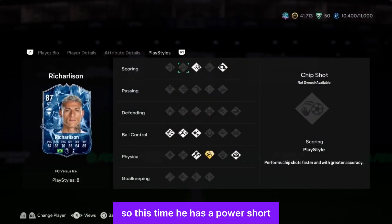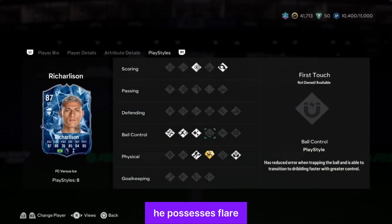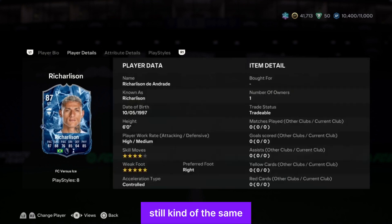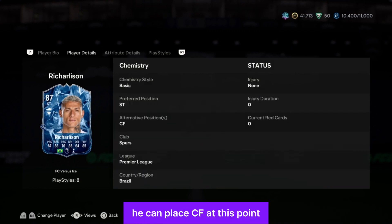The Ice Richarlison has power shot, power header, flare, rapid, technical, trivela, acrobatic, and aerial — still kind of the same. His weak foot is five-star this time, skill moves four-star, high/medium work rate. He can play CF as well, which is typical Richarlison.